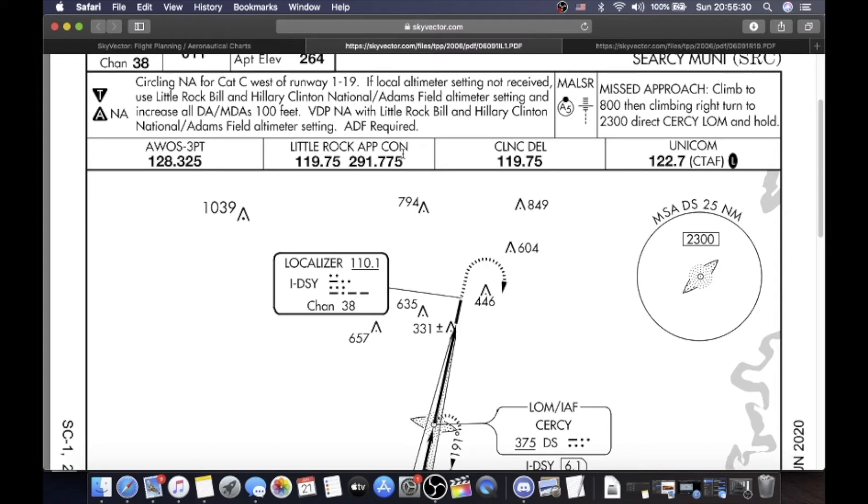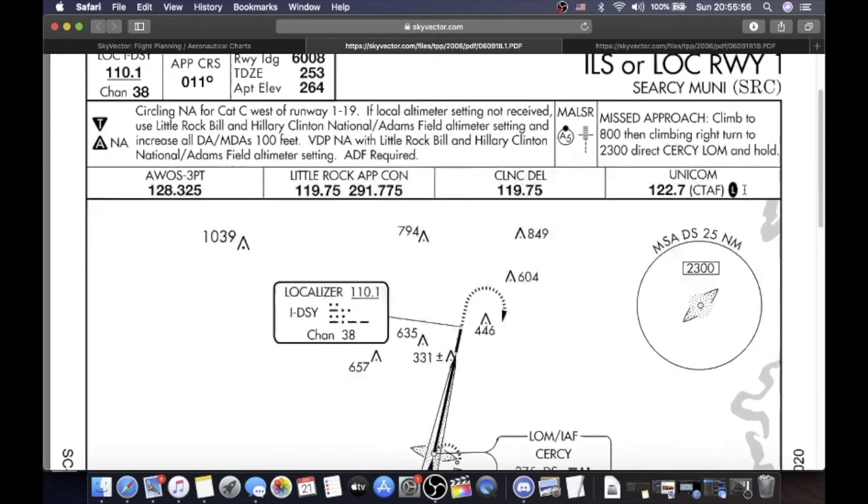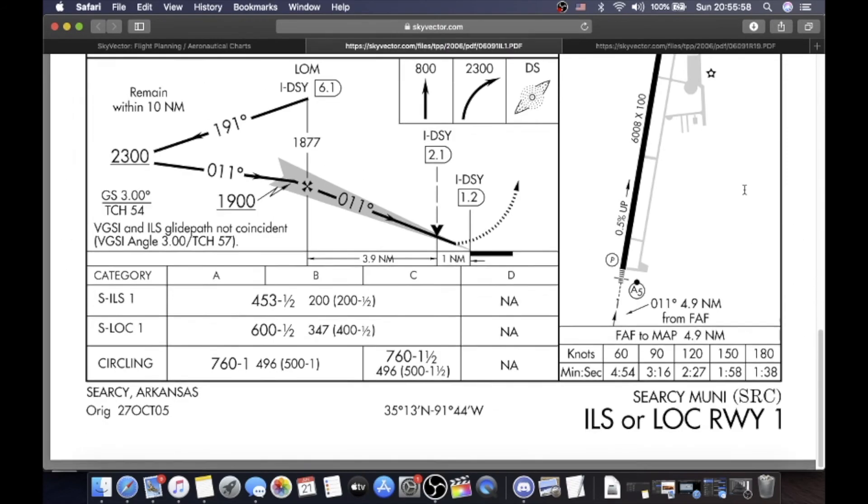Going back up here you have your frequencies. AWOS 3, which is automated weather, 128.325. Little Rock Approach Control 119.75 — they'll usually keep you on 119.5, also 291.775. Clearance delivery 119.75. It's an uncontrolled airport, so you can call Little Rock Approach on that frequency or use 119.5. And then obviously CTAF Unicom 122.7, with pilot-controlled lighting. So that's an ILS approach briefed.